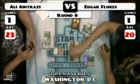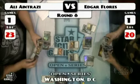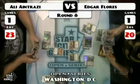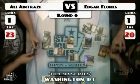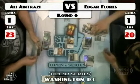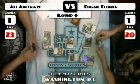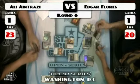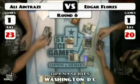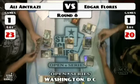Flores plays a Tectonic Edge and a Squadron Hawk. Antrazzi is holding two Negates — which don't seem to be doing much since he can't counter the equipment coming in off Stoneforge Mystic and can't counter Squadron Hawks. The Negates are good against counterspells or Day of Judgment, but Edgar has board advantage with creatures and equipment. Not many Day of Judgments coming for Flores since he has a better board. Now there's a Grand Architect.